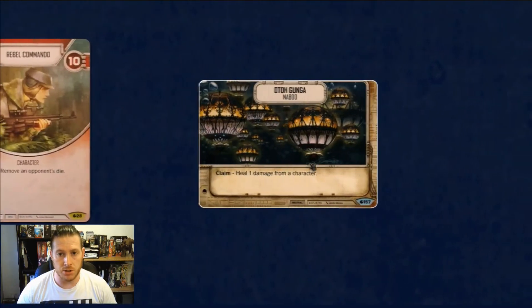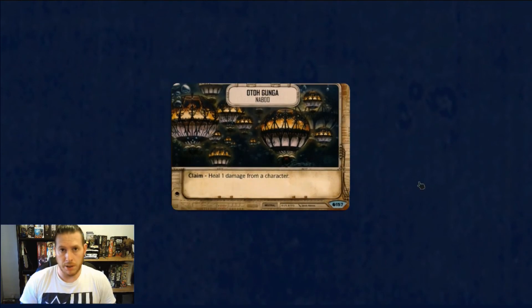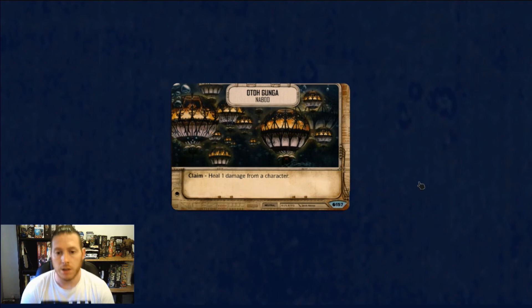Finally, I'm going to mention Otagunga as the battlefield I would most usually play with Jyn, because I'm most usually going to go for a controly, make-the-game-go-long type build. For that we just need to keep Jyn alive, and Otagunga — as with pretty much any mill deck currently — seems to be the best battlefield to use with her.